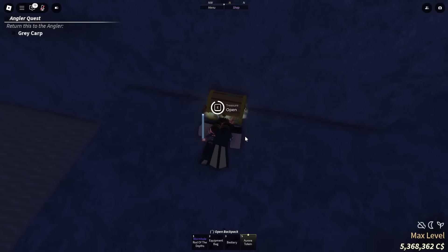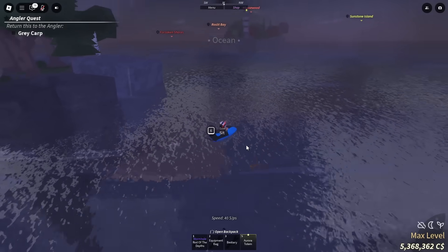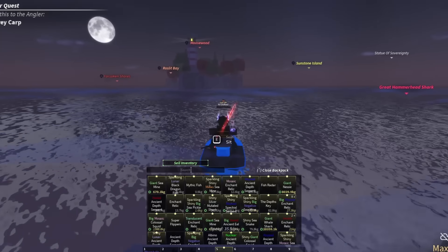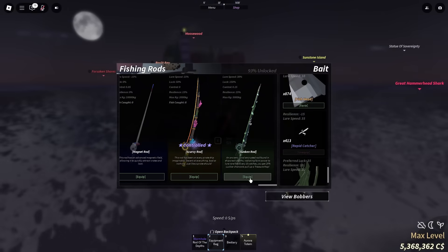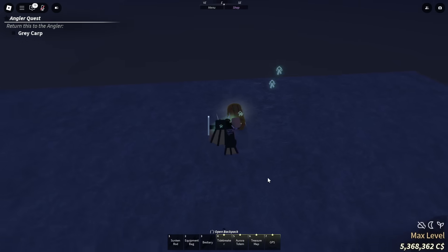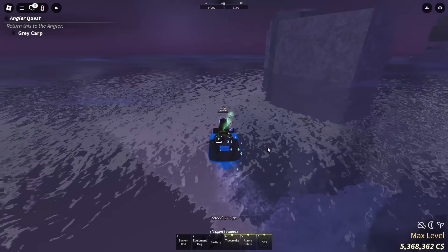A new bobber — okay, at least it's not a bobber I already have. Hey, there's one right here. Come on! Truffle worms — mid. Okay, there's two over here. Sunken rod, sunken rod — oh my god, we actually got the sunken rod! What?! Oh my god, I was not expecting to get sunken on my main account! I think I have one more treasure. We got an aurora and we got the new rod! Let's equip it!